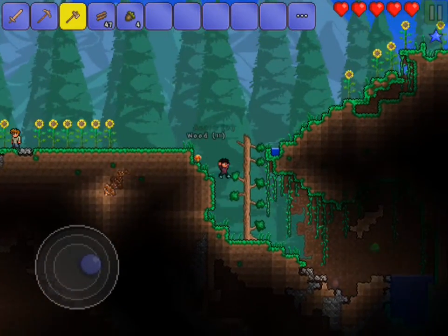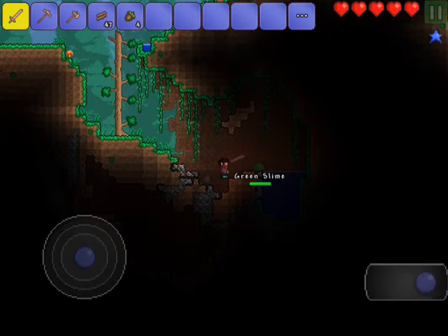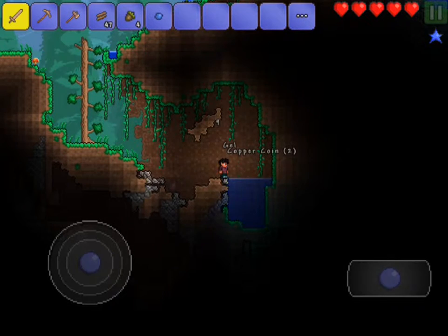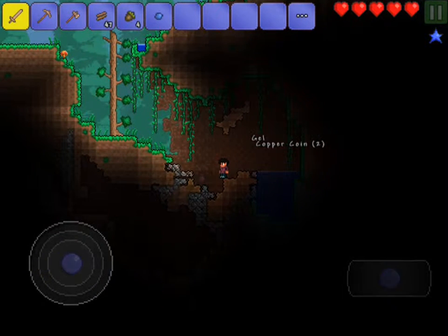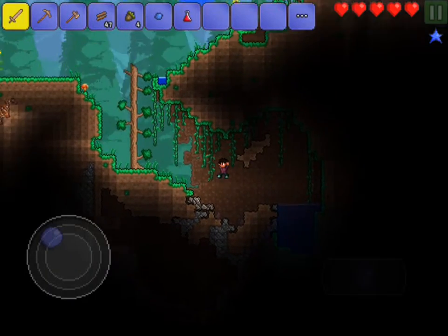We'll also kill that slime down there and explore that cave really quickly, so let's just get out our sword so we can kill it when it jumps. And there we go, we've knocked it back. Awesome. Okay, so we got this little package here, so let me just break it. Lesser Healing Potion. Okay, that's pretty good.